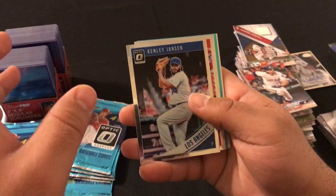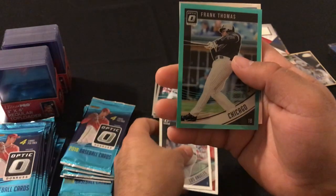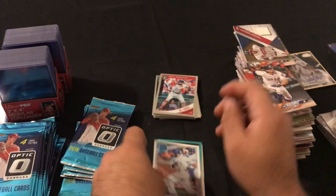We got Kenley Jansen, Andrew Benintendi, Frank Thomas numbered 299, and a Matt Rosario rated rookie.